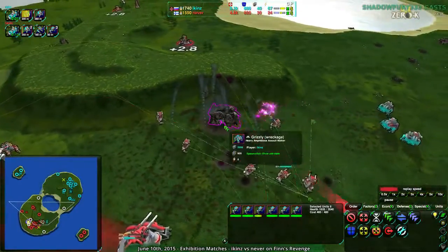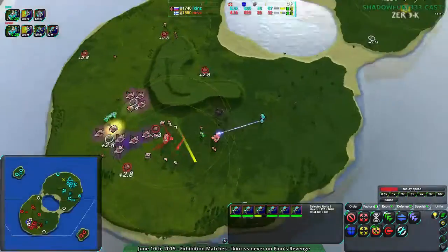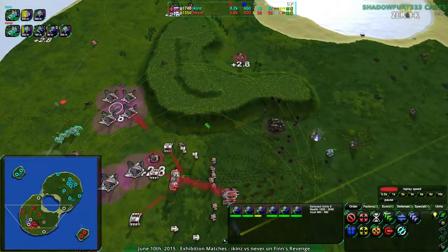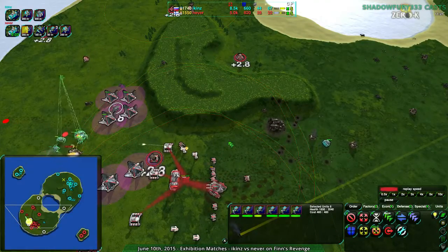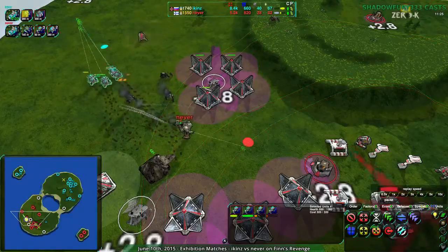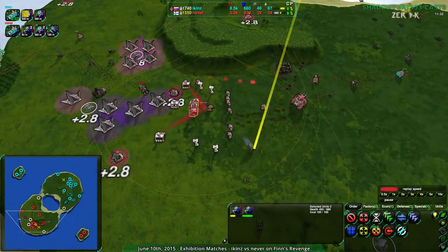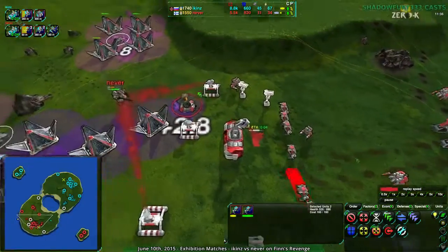Iken's kindly donating this grizzly's metal to Never — that's about 800 total metal at 40% reclaim. 800 metal donated kindly from Iken's to Never. Iken's doesn't have their commander move over to help, but still throws in a bit of metal here and there. Never, I'm not going to just let you lose — I'll give you a fighting chance. Have 800 metal on me. And yet Never is not actually taking advantage of that particular opportunity, despite how lucrative it may be.